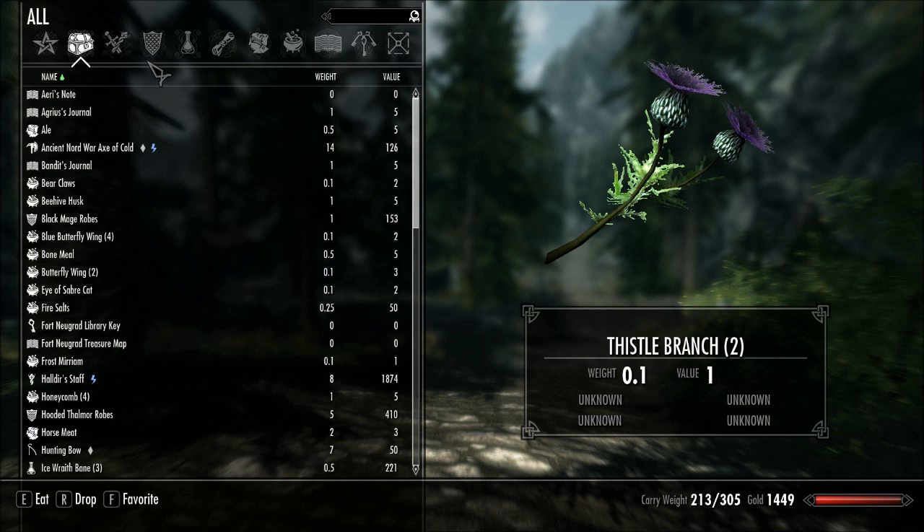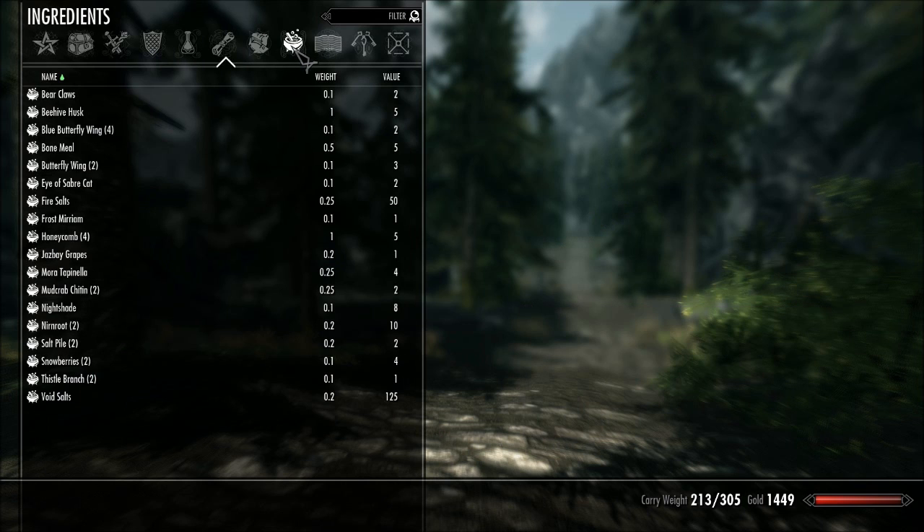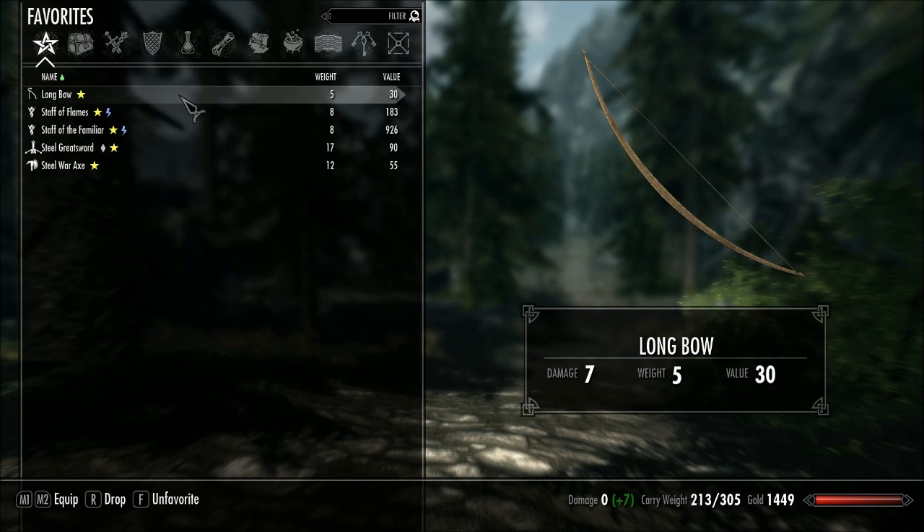Also, when you download the mod, you can select what sort of emblems you want to represent each section of the inventory. They've got three different styles, at least when I downloaded it, and my favourite was the Celtic style, so that's what I've gone with.